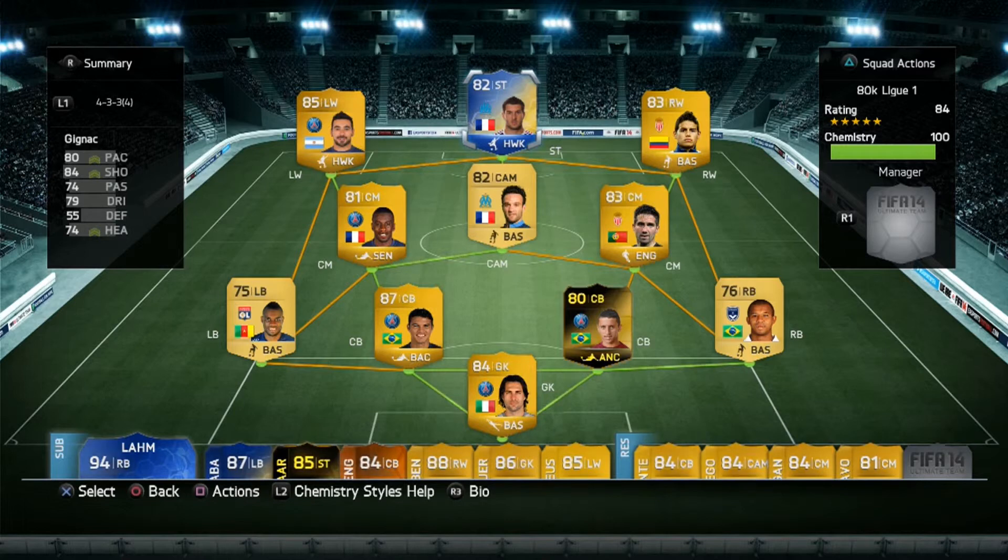So there we have it — my League 1 team for 80k. To recap: we've got Sirigu in goal; Bedimo, Thiago Silva, Marquinhos and Mariano as your back four; Moutinho, Valbuena and Matuidi as your three in midfield; and Lavezzi, Rodriguez and Gignac as your attacking trio. Thanks for watching guys. If you enjoyed this, be sure to give it a like rating and leave your comments down below. If you're new around here, hit that subscribe button and show us your support. Thanks for watching and we'll see you next time.